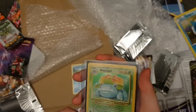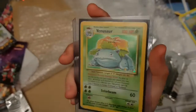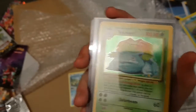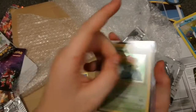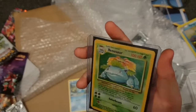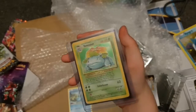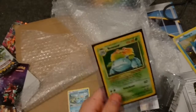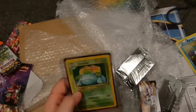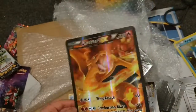Sorry guys — but the Venusaur though, I have to get back to it. Let me zoom in — there we go. This is the original 1999 base set Venusaur! So now I'm only missing one card from my collection, which is the Blastoise. I was so excited — I just didn't want to scream like I did at the gold card, because I don't want to hurt your ears. I just can't get over this Venusaur. This is actually sick, I really like this.